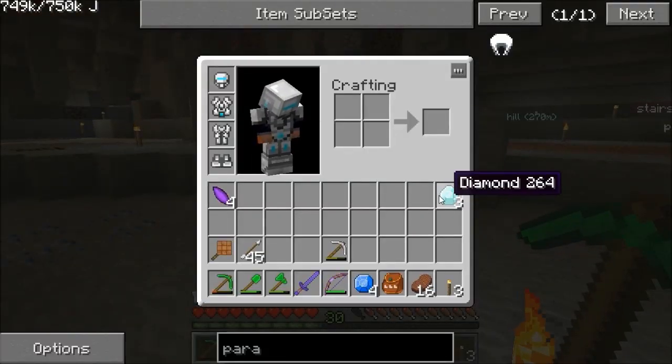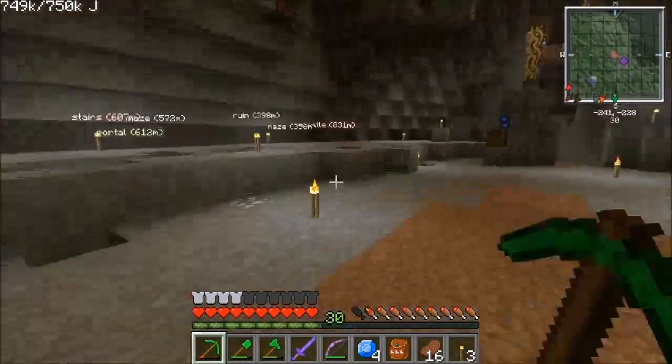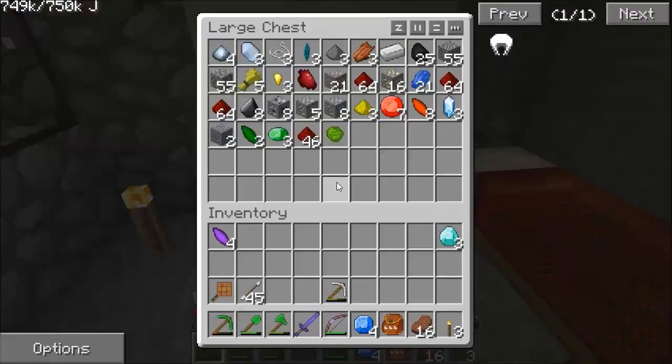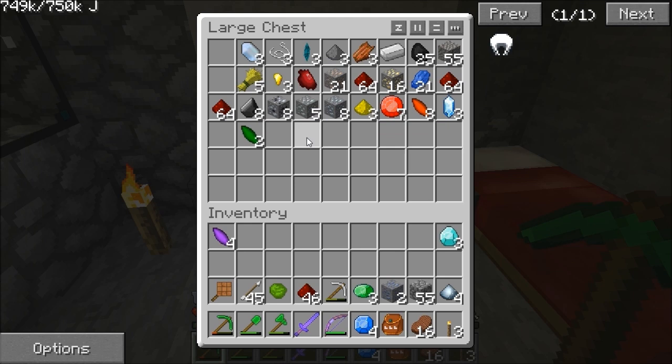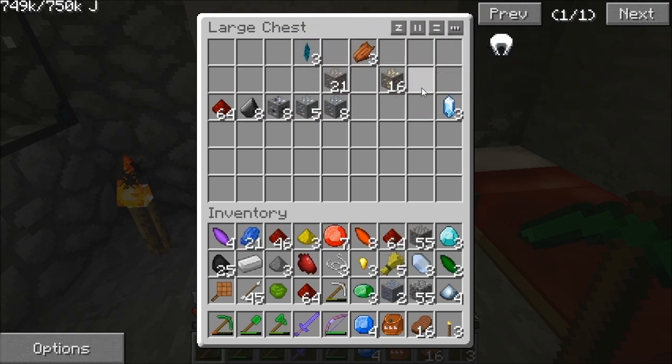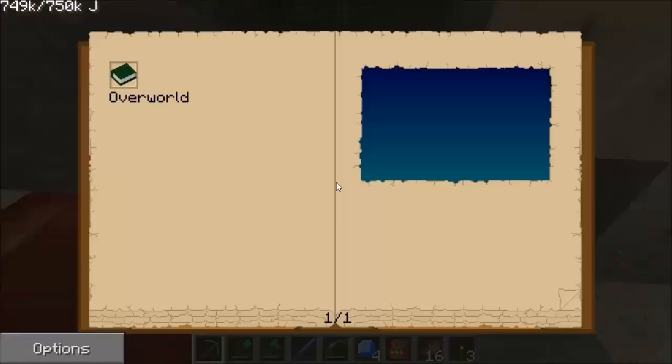I'm going to make myself a nice diamond pickaxe. Hopefully if we get Unbreaking on it, it'll last us a good while — possibly Efficiency too. I've put all that in there, but actually it's a waste of time making the pick here; I might as well take it with me as I'm going back to the Overworld. Full inventory — that'll do.